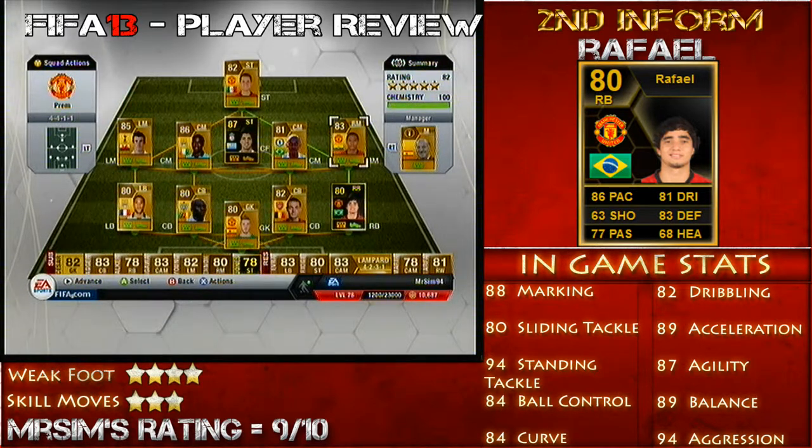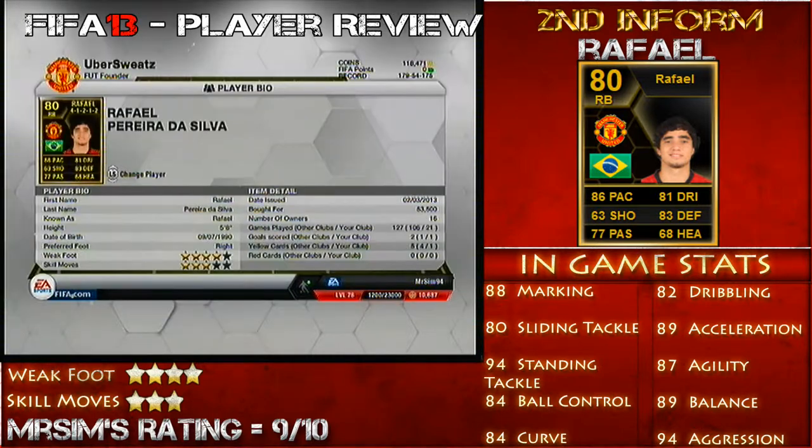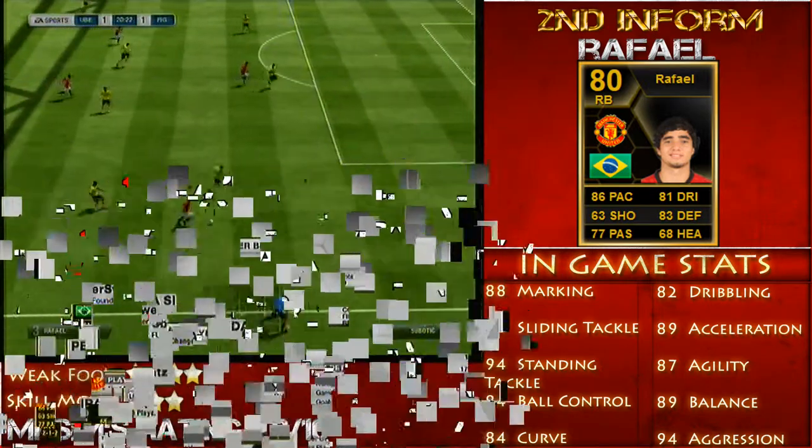For his top stats, we've got 94 standing tackle, 80 slide tackle, 81 short passing, 88 marking, 82 dribbling, 84 curve, 80 crossing, 84 ball control, 87 agility, 89 balance, 86 reactions, 94 aggression, and 83 interceptions.